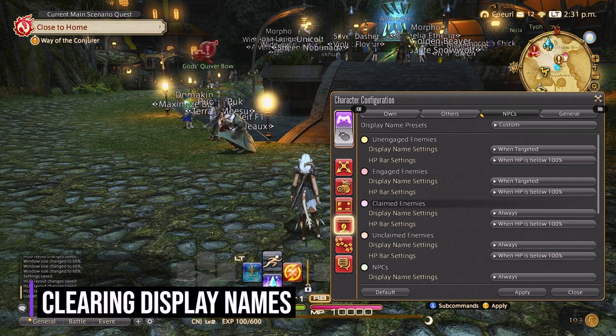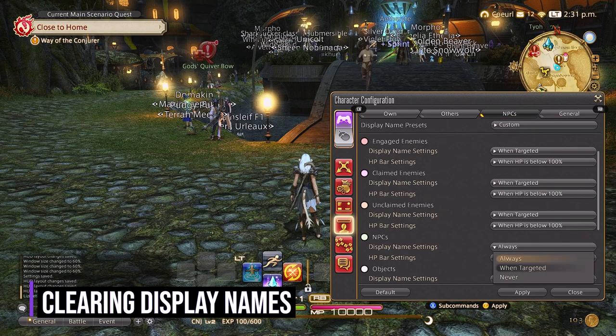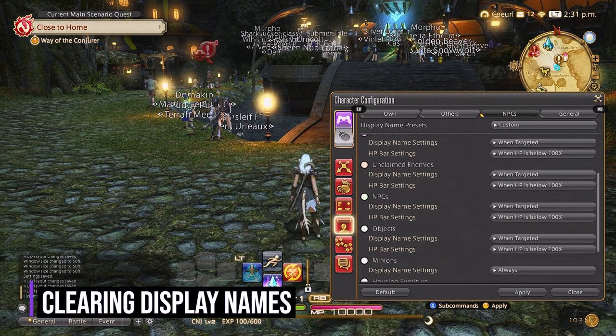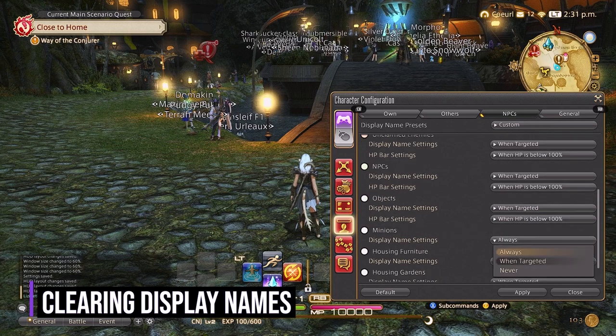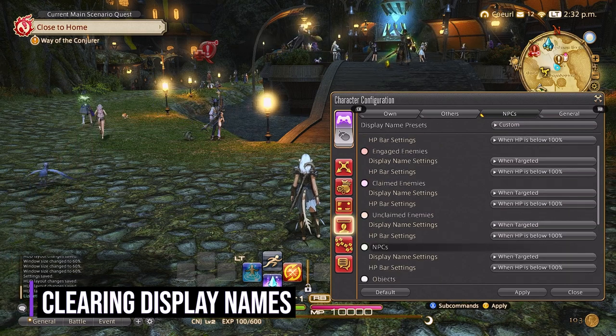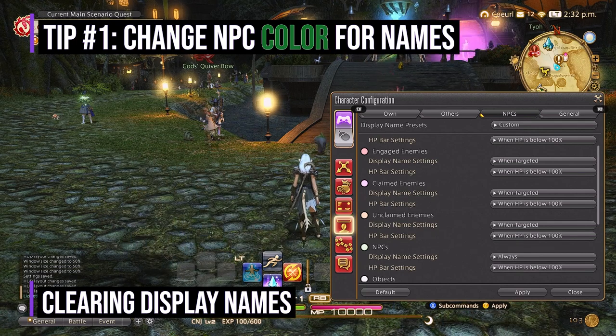The next thing we'll do is scroll over to the NPC tab, which we're going to change to when targeted. This will get a lot of the muck that you see on your screen off when you're running around in the world. I do have my first tip here: if you're a beginner player, then scroll down to the NPC and click on Show Always.